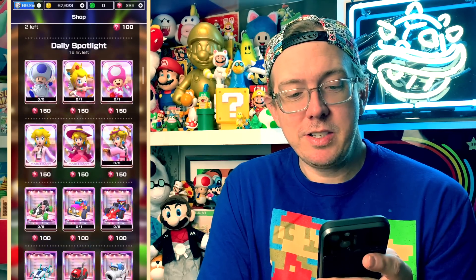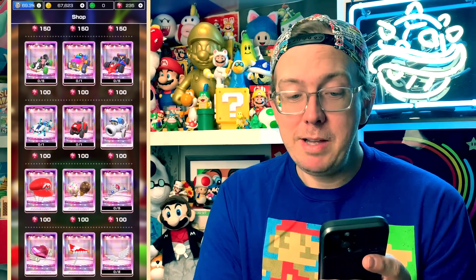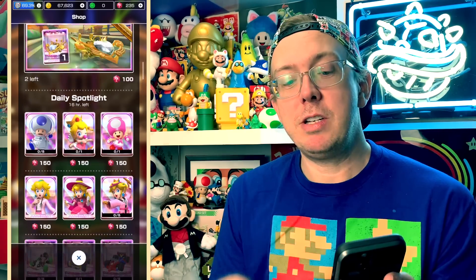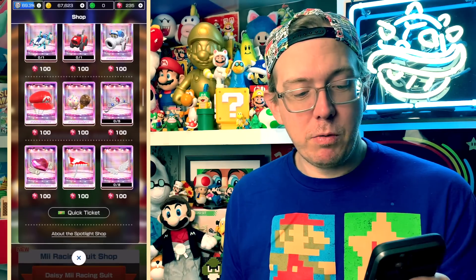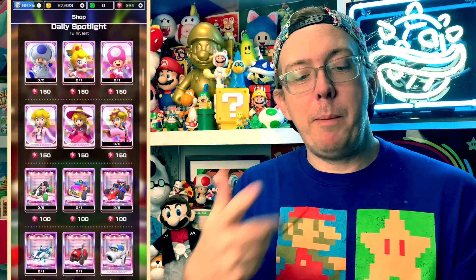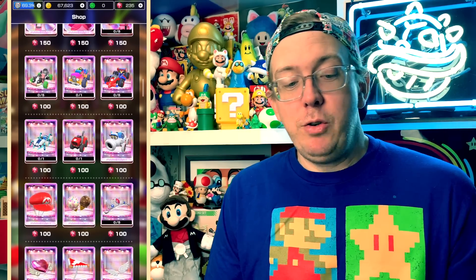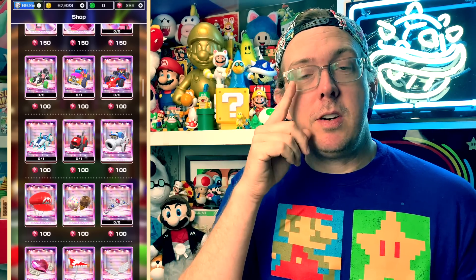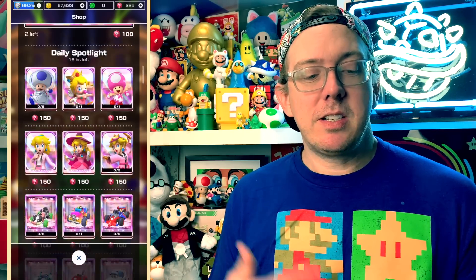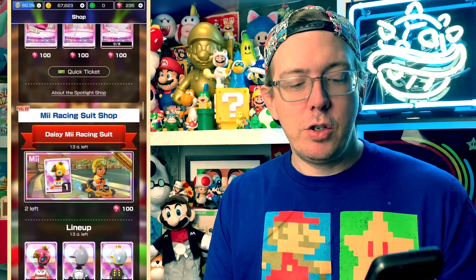Gold Cupid's Arrow and some spotlight items: Peach Happy is going to be in ranked, Astronaut Toad is going to be in ranked, the Moo Moo Off-Roader, the Blue Crawley, the Red Mark II — some nice items. The Wonderful Wings — I like the look of this. These are all items going to be used in ranked. You can re-roll a daily spotlight if you really need something for ranked by using a quick ticket. There are items that will appear more frequently than others — those will probably include Astronaut Toad.